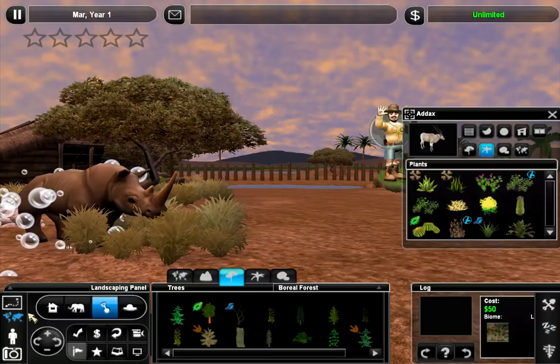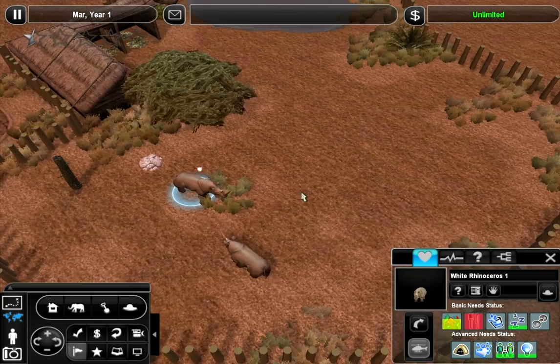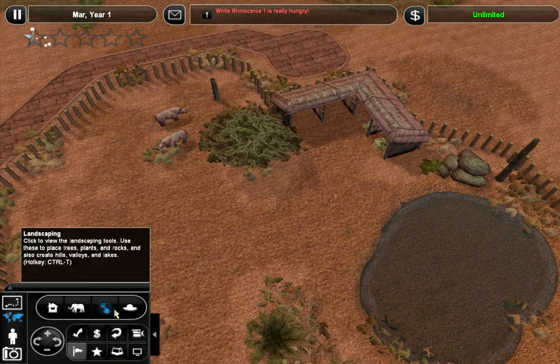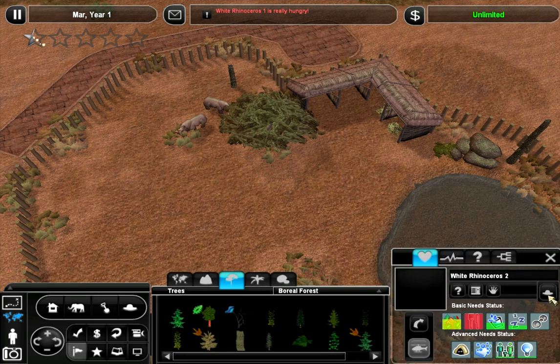I haven't given them any food, have I? They are probably starving. What's this about? Ah, biome. Their biome is pressing, but we don't care too much about that, do we? They don't have to be comfortable. Things just have to look pretty. Unfortunately, that's the mindset of a lot of zoos, which is why going to actual zoos is really depressing - usually.